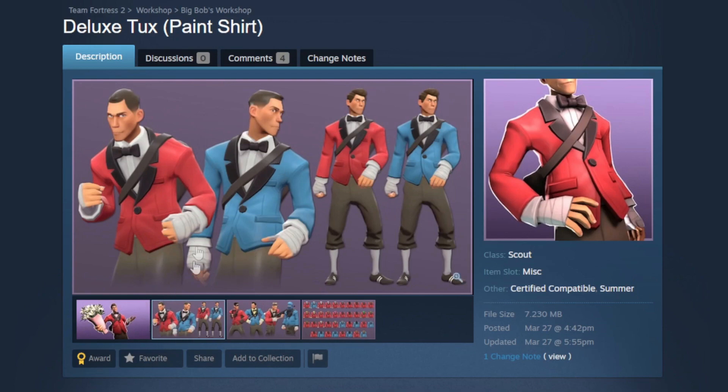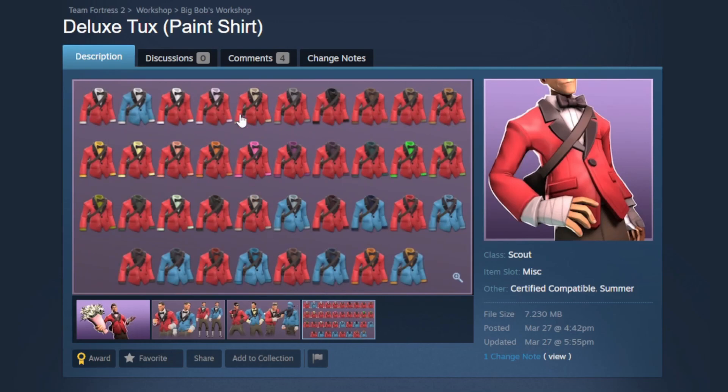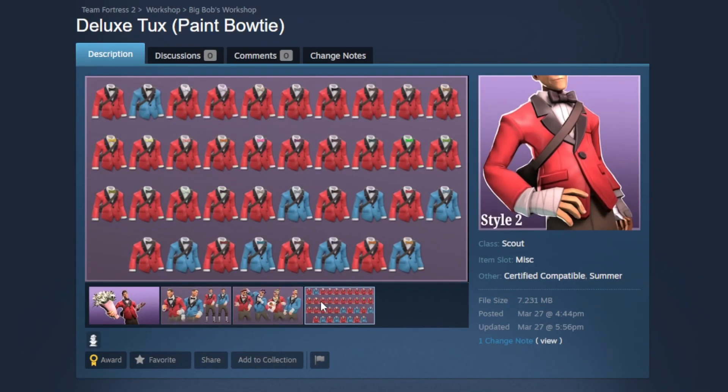The model is amazing, the colors are really good — this is everything you want to see in a formal Scout body cosmetic. It's going to tie into all kinds of really fun loadouts. Personally I think it would tie really well into a white-painted Law and a Catcher's Companion. What's nice about this is it has two different styles: one paints the shirt, and the second style paints the bow tie.